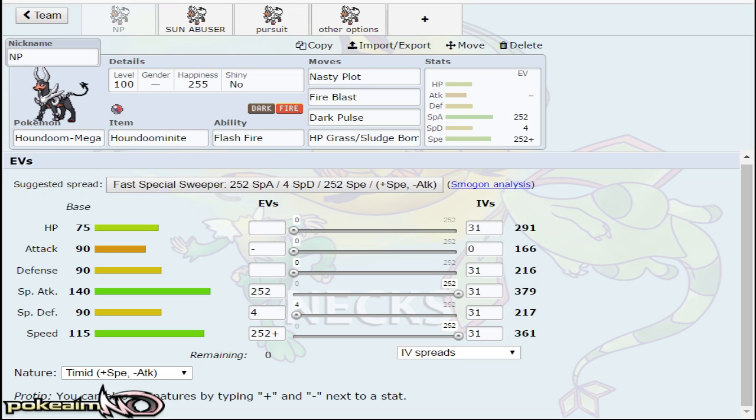However, you could try and bring it up to OU, and I probably will do that later on today. But the first set we have is the Nasty Plot set. Houndoom upon Mega Evolution has 140 base special attack. It is ridiculously strong — at 379 speed, you're always going to want to go a plus speed nature on Houndoom.